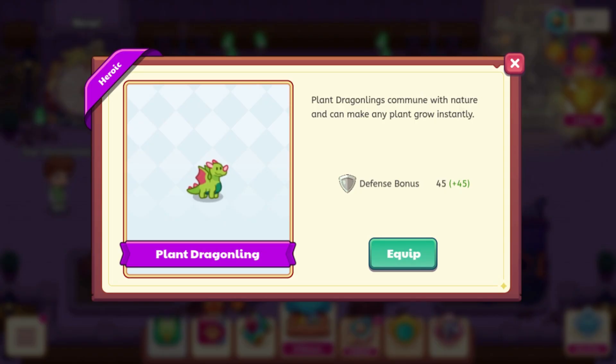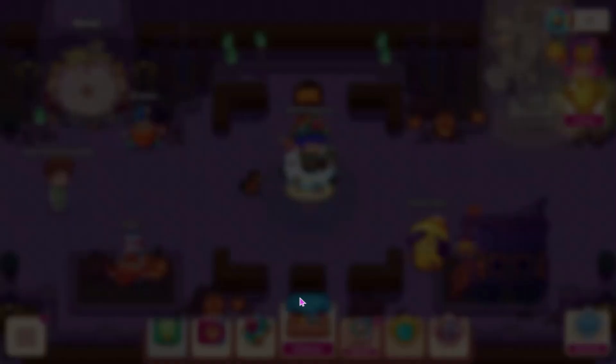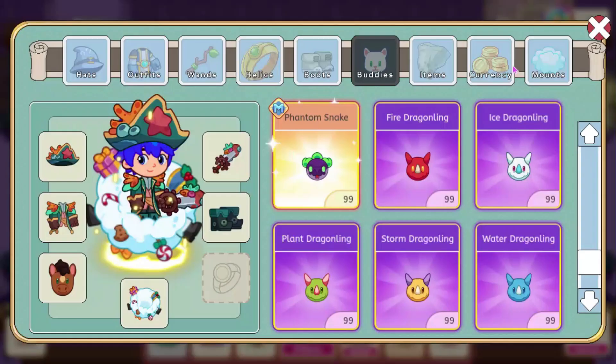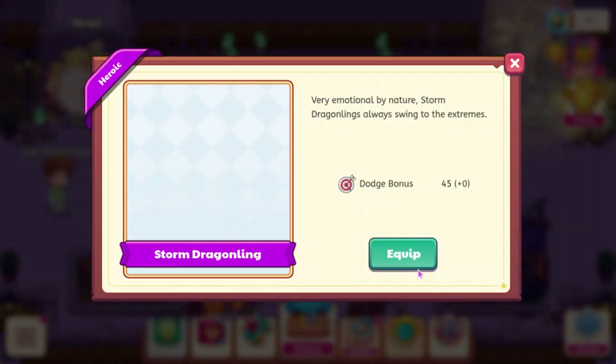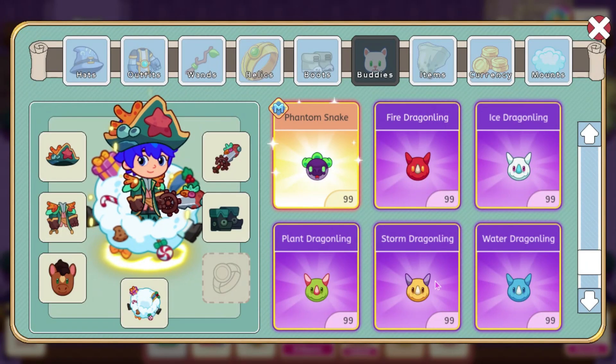Plant Dragonlings commune with nature and can make any plant grow instantly. I think this is the one that we have had leaked for about a year or two. We also have the Storm Dragonling, which says very emotional by nature, Storm Dragonlings always swing to the extremes. This has a dodge bonus of 45, and I think its icon is probably the coolest out of all of these.